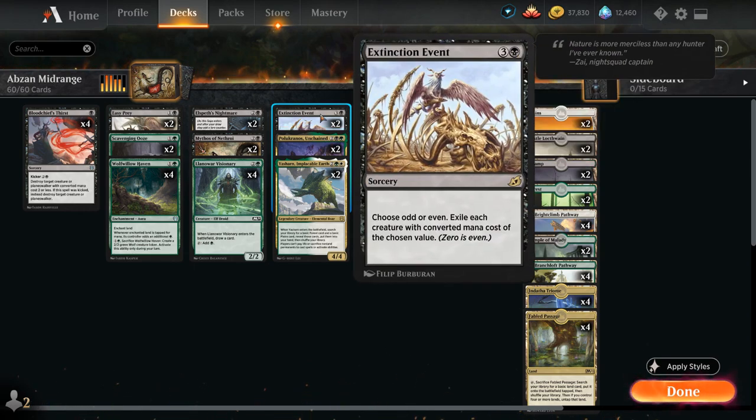Then we've got 2 copies of Extinction Event as our sweeper of choice — we can choose odd or even, and exile each creature with converted mana cost of the chosen value. Tokens usually being even.